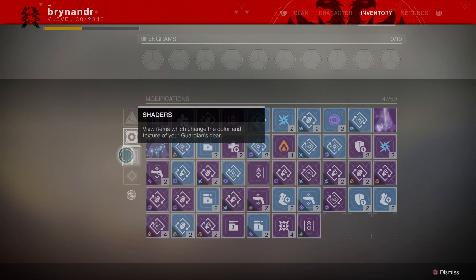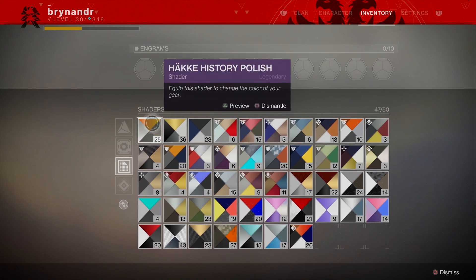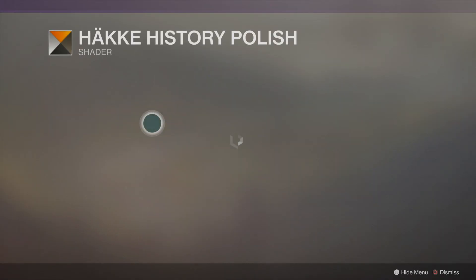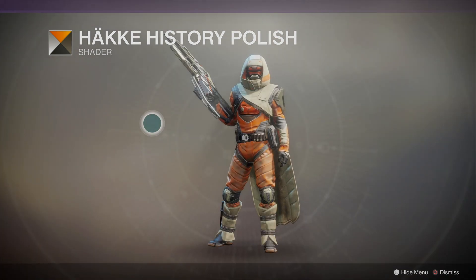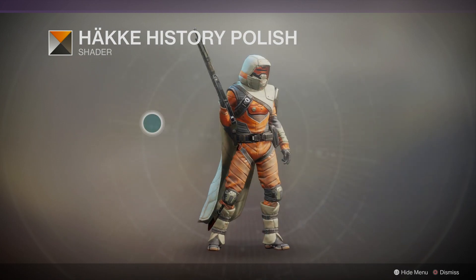Let's get into the shaders — the favorite part. What normally happens is once I start uploading I'll be typing up all the keywords for this armor set. Let's have a quick look. History Polish — oh, that looks kind of creepy but kind of cool. The orange is cool, but the beige is like, it's the 70s dude.